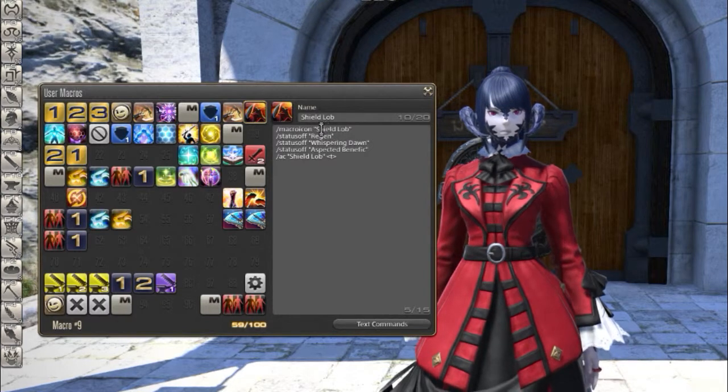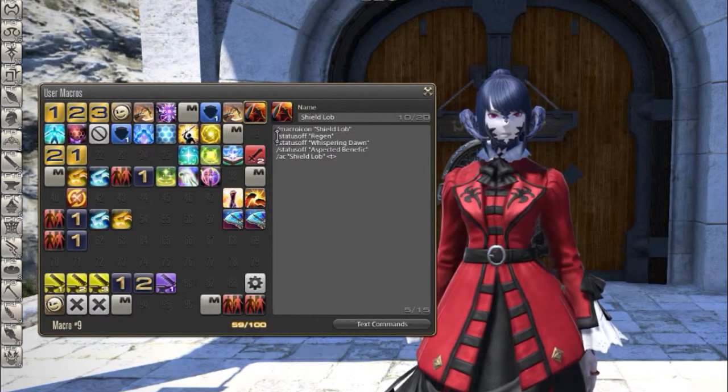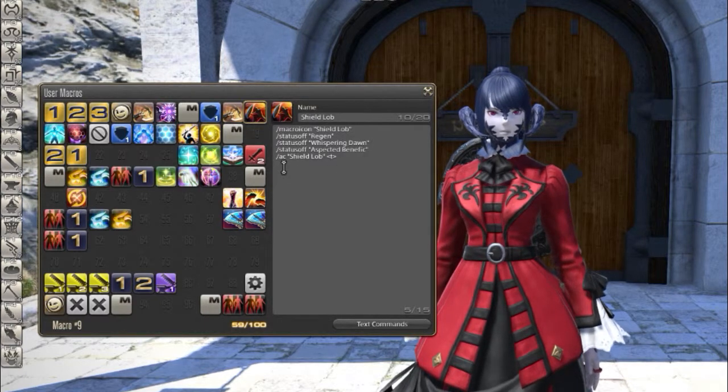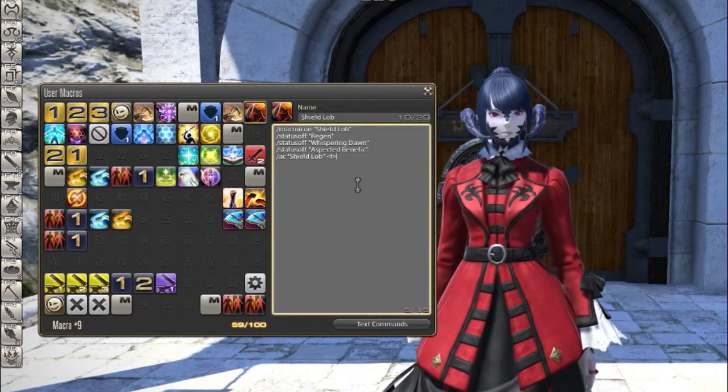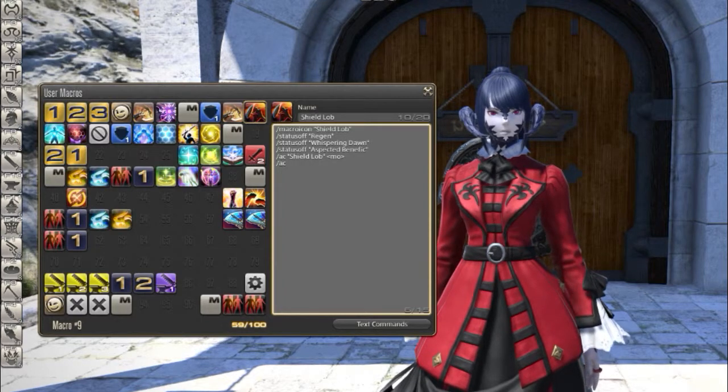So here's what I came up with. I'm using an icon of Shield Lob, then status off for Regen, status off for Whispering Dawn, status off for Aspect of the Benefit, and then the actual skill Shield Lob. If you want, you can add a mouseover command, and then add another command for an actual target — AC Shield Lob works the same too.